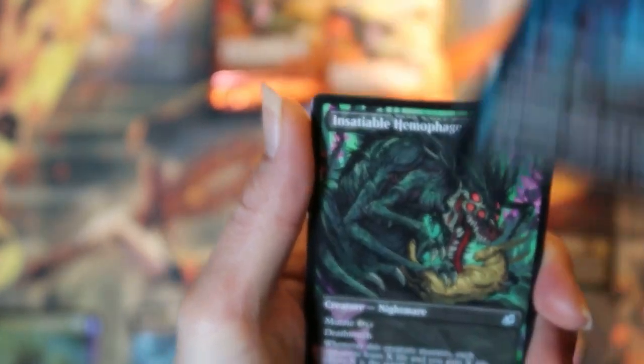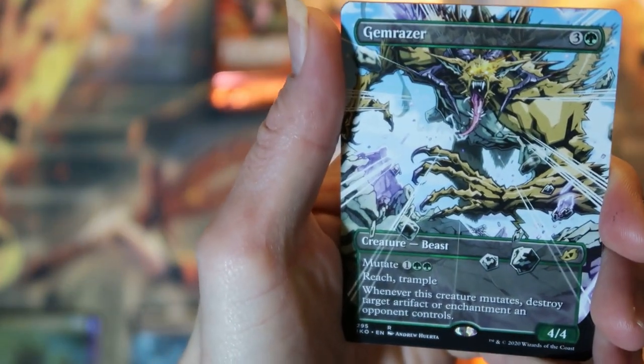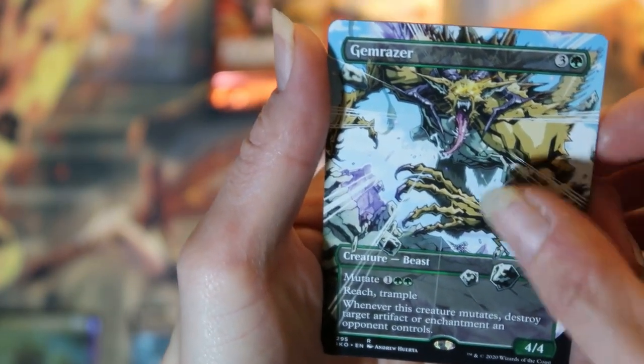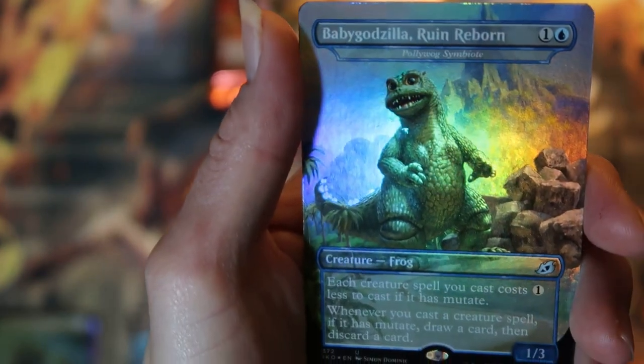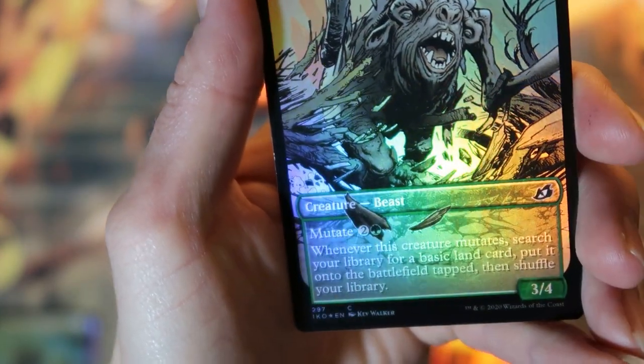A cavern whisperer, insatiable hemophage. And a rare is a gem razor. Very nice. And a foil baby Godzilla — Rewind Reborn. And a foil migratory great horn.